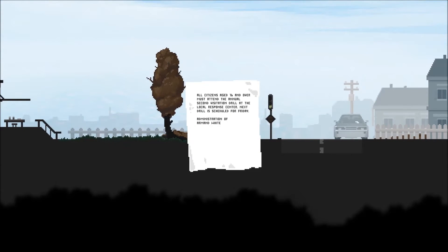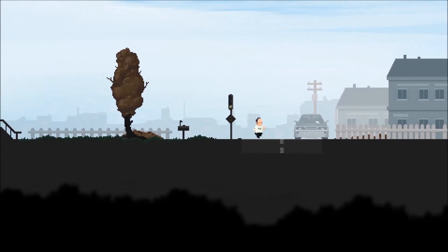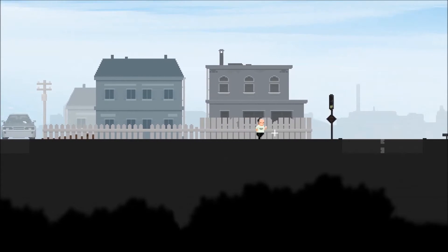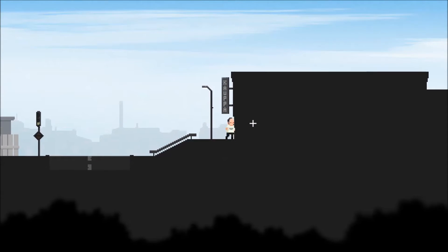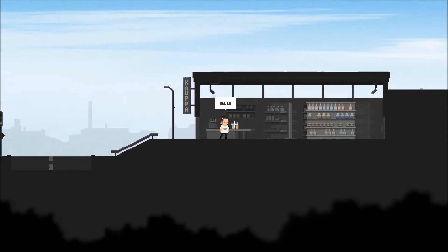All citizens aged 16 and over must attend the annual second visitation drill at the local response center. Next drill is scheduled for Friday — Administration of Armand White. Maybe our character was having a good or bad dream, depending on the circumstances. Hello — you're early today. Martin is not here today, he disappeared somewhere. I'm doing his work today.